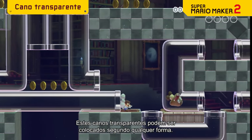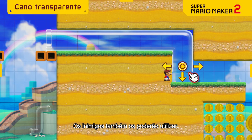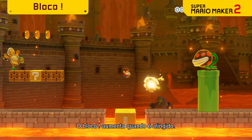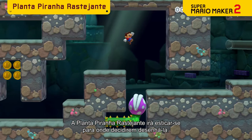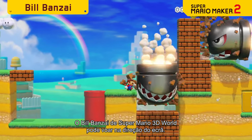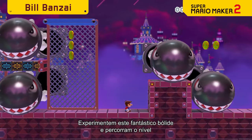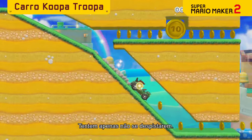These clear pipes can be placed in any shape you like, and enemies will make use of them as well. The exclamation mark block extends when hit. The Piranha Creeper will extend wherever you draw. The Bonsai Bill from Super Mario 3D World can actually fly toward the screen. Take this sweet ride for a spin to really tear through the course — just try not to crash it.